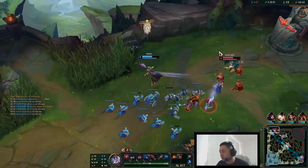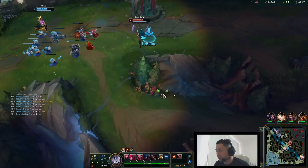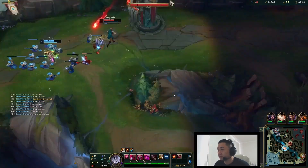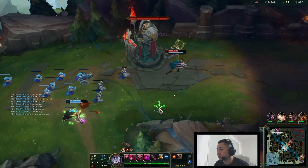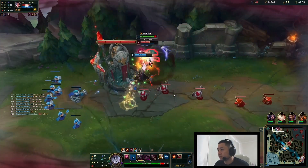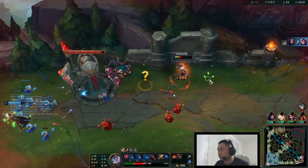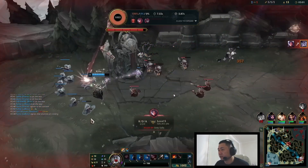Pick up the free kill, look for the dive. Now we're moving towards topside because I'm looking for the dive. I burn the flash, but I channel my E to reduce the damage and I die.